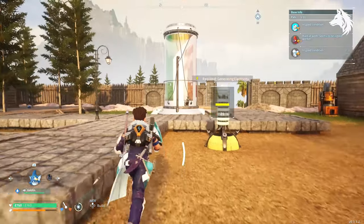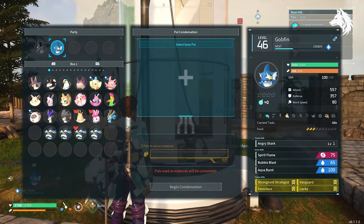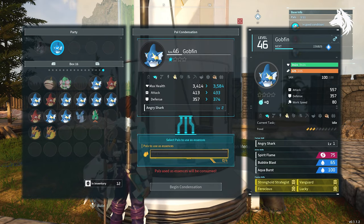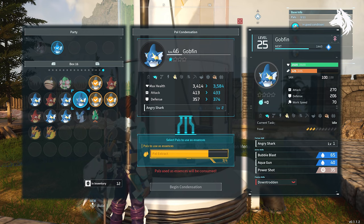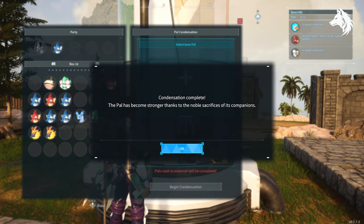So breeding pals together for traits, especially to increase your attack stat, is one of the main things you can do endgame. Another thing you can do late game is to increase your pals' attack through pal condensing, and you can do this along with breeding since you'll end up with lots of extra pals and can use them to increase the stats of your stronger ones. However, you do require 116 of the same type of pal to get one of your pals to four stars, so it's no easy task.